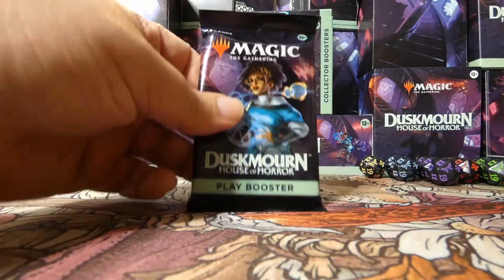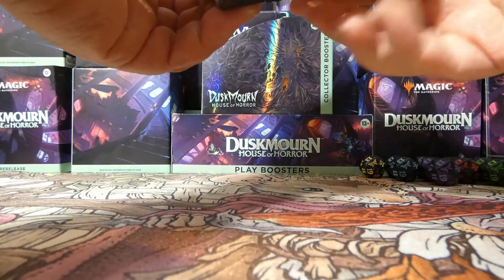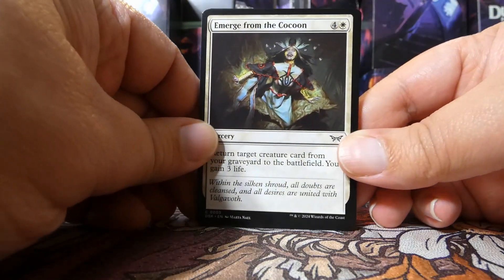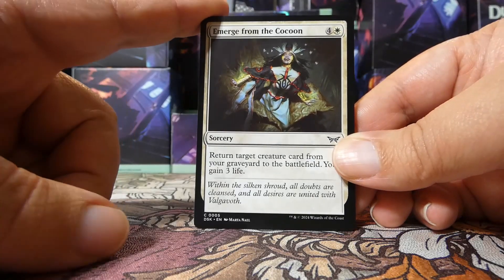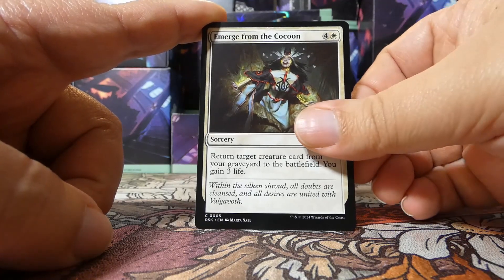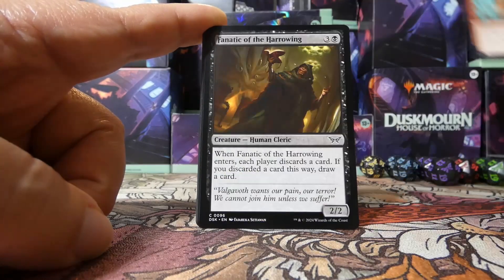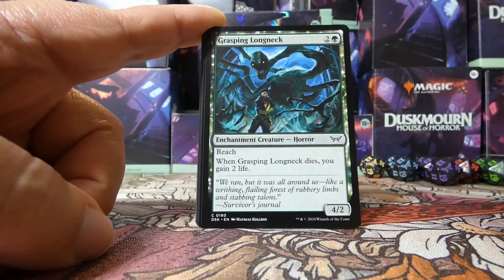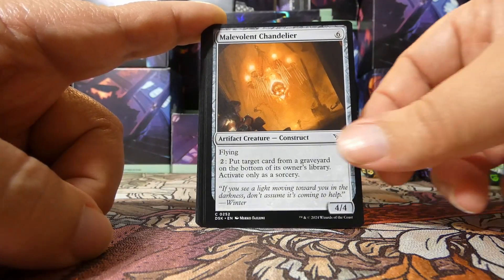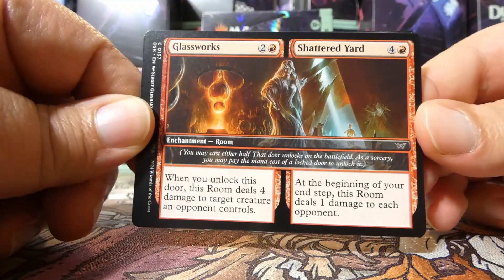Just glancing through the cards we've opened, obviously our rares and mythics scream 'play black-green,' but I feel like our blue is good too — maybe I'm biased because I've played a lot of good blue decks recently in this format. We've gotten a lot of good blue removal in enchantment-based removal and stuff. We've got Emerge from the Cocoon, Turn Inside Out — I love that art, those colors are great — another Fanatic of the Harrowing, another Grasping Longneck, another Don't Make a Sound, a Malevolent Chandelier, and another Glassworks slash Shattered Yard — that's our second one of those, so four red rooms total.